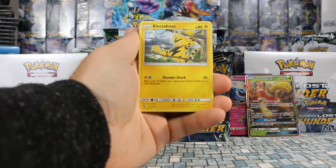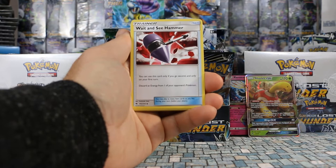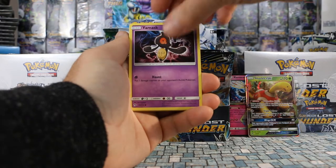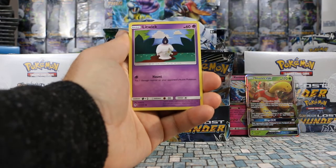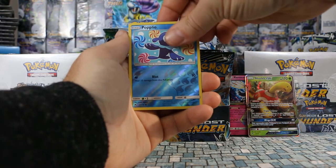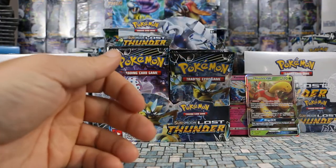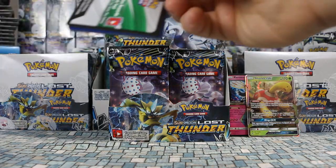Pack five: Darkness Energy, Electabuzz, Spell Tag, Wait and See Hammer, Marill, Yamask, Stunfisk, Larvitar, Litwick. Popplio is our reverse and our rare is Beedrill — another non-holo rare.